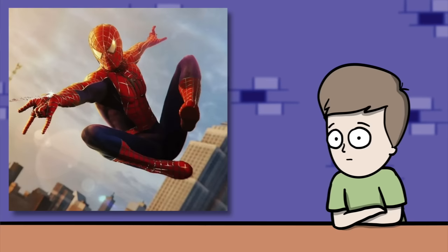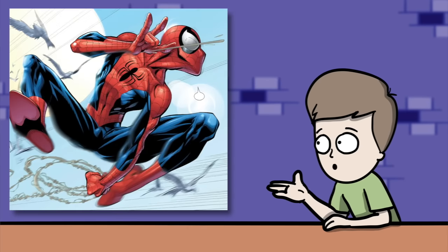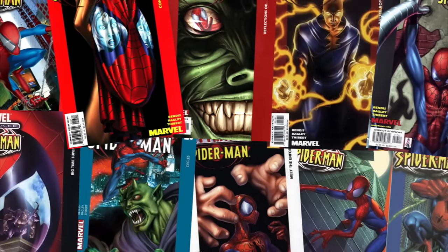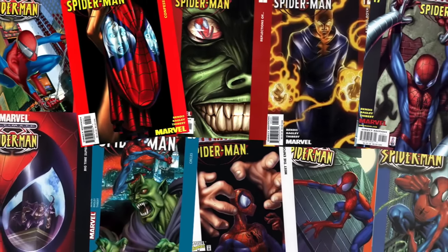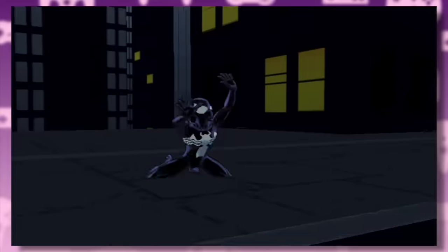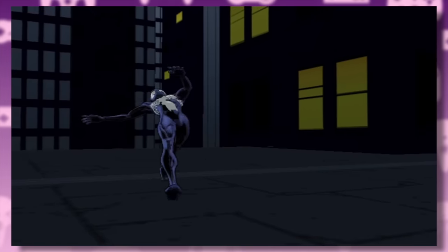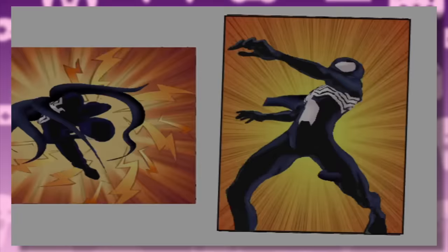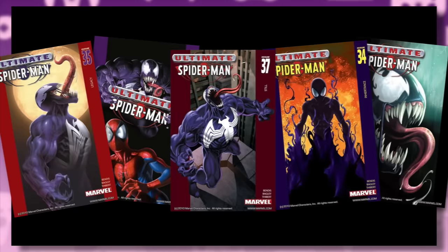Instead of continuing with the Raimi universe, the developers decided to set this game in the Ultimate Spider-Man universe — a new age retelling and reimagining of the Spider-Man story which had become both a commercial and critical success for Marvel in the early 2000s. What made this game special is that instead of adapting one or two comic story arcs, Ultimate Spider-Man would follow an original story serving as a continuation of the Venom story arc from 2003.